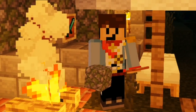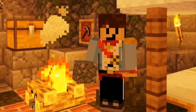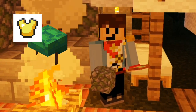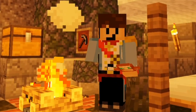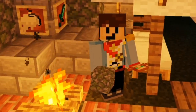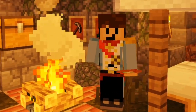But would you believe me if I told you there were even more different types of armor? I'm not talking about gold armor or even that ugly turtle shell helmet, but two completely different types of armor: studded and plate armor. But why have you never heard of these? Well, because they were completely removed from the game.